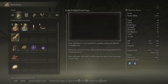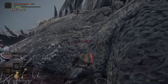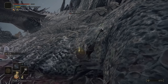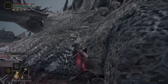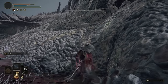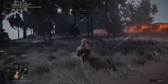Once you get him to almost dead, pop the Gold Pickled Foul Foot. Just keep on hitting him until you get that last bleed proc — you might have to hit him a couple more times. Sometimes it just depends on your stats or which starting class you're using. You'll see his health bar is gone, and in the bottom right-hand corner you now have about 98,000 souls.